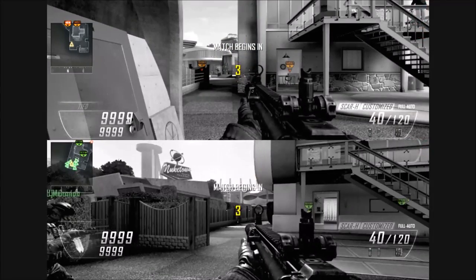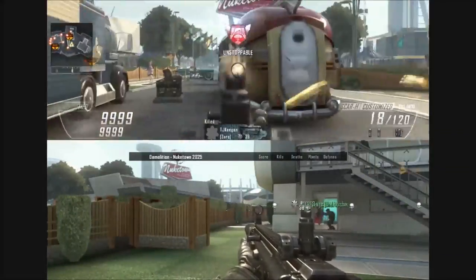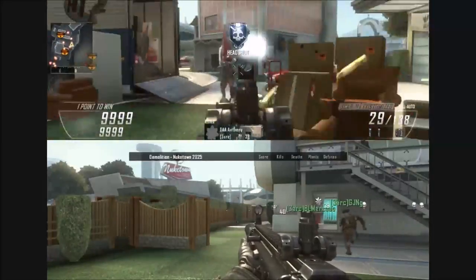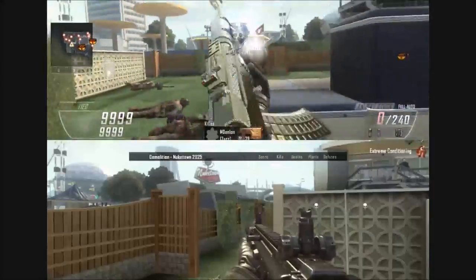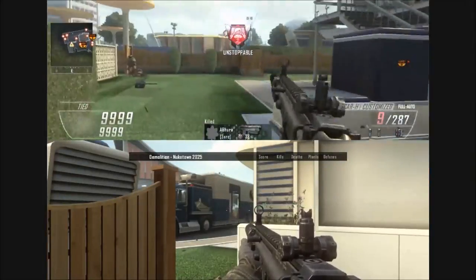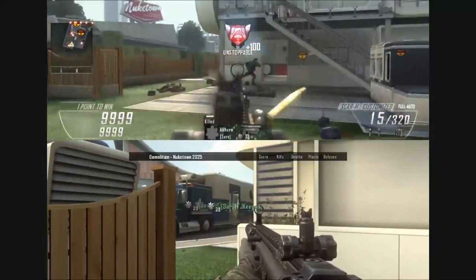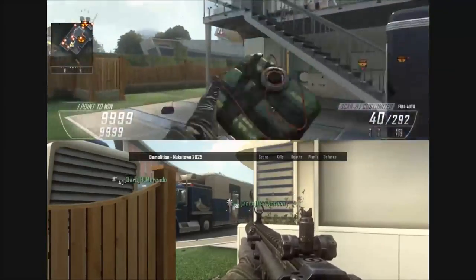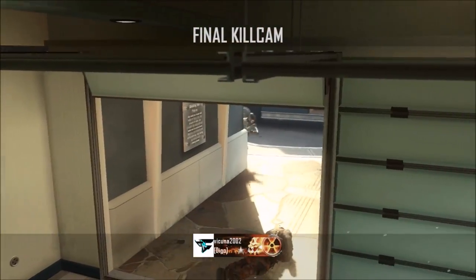After that, don't do anything else — just wait for the game to start. Once you're in the game, you can choose any class you want. I chose the SCAR-H class; you can get any weapon gold or diamond, doesn't matter. Once the game starts, I recommend setting a timer on your phone for 4 minutes and 30 seconds, because if this game does not end in 5 minutes or less, none of the XP will count. So make sure you set that timer.